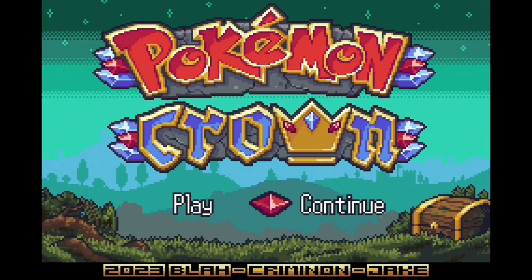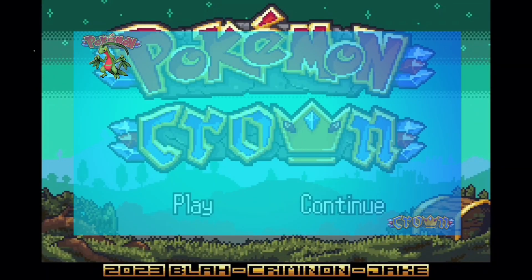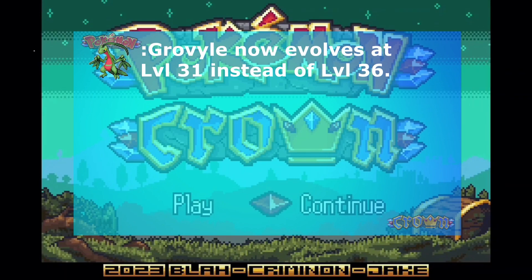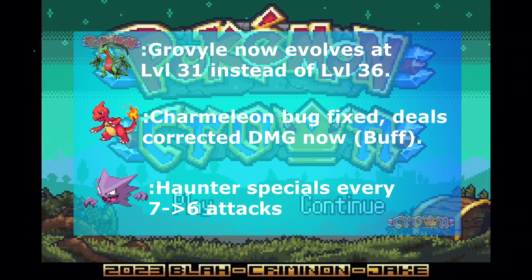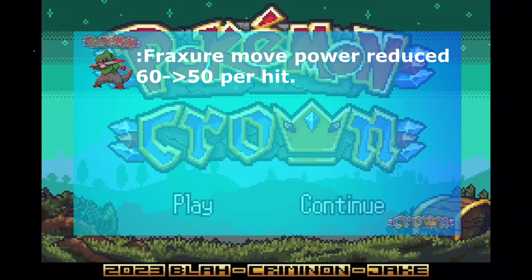Starting off, we have Grow Vile. Grow Vile will now evolve at level 31 instead of level 36. Next, Charmeleon got a bug fix, dealing correct damage now. Haunter specials every 6 attacks instead of 7 now. Fracture move power was reduced from 60 to 50 per hit.